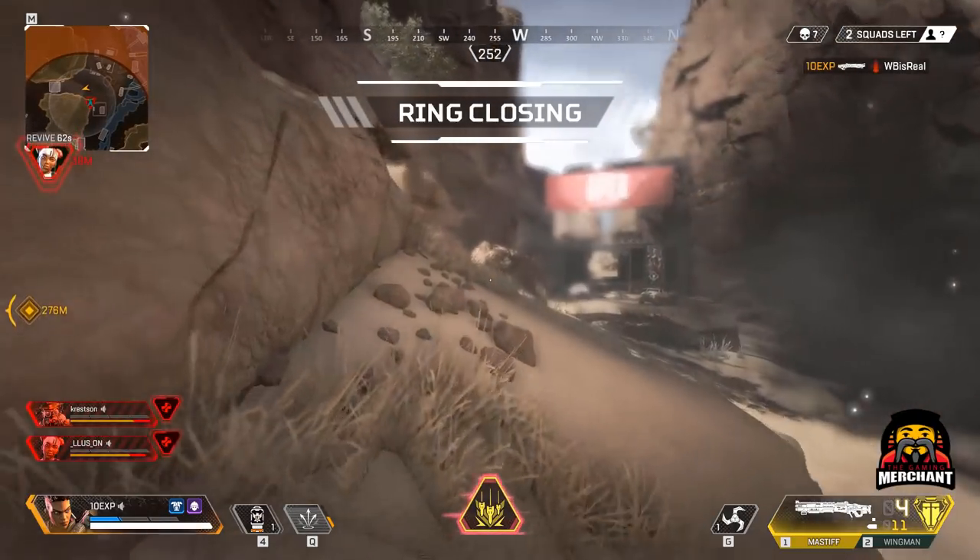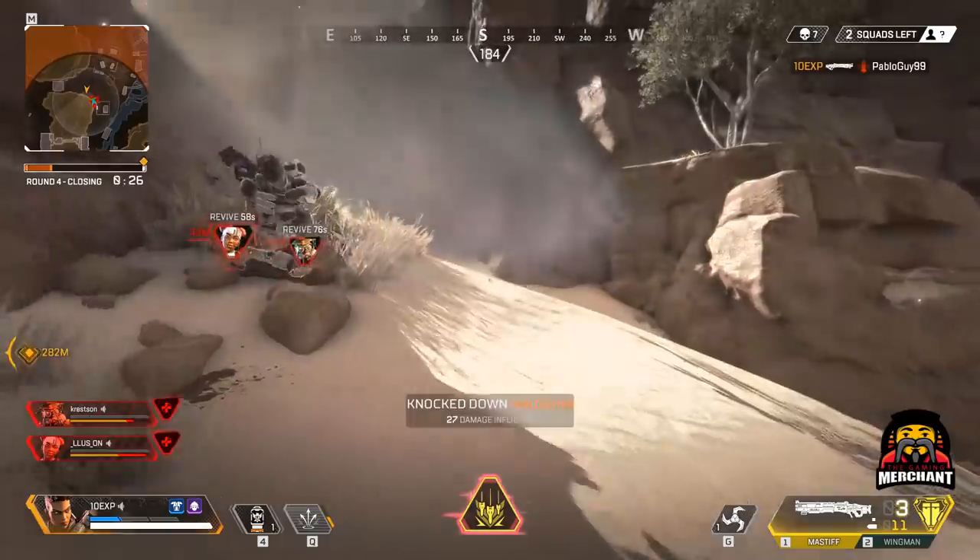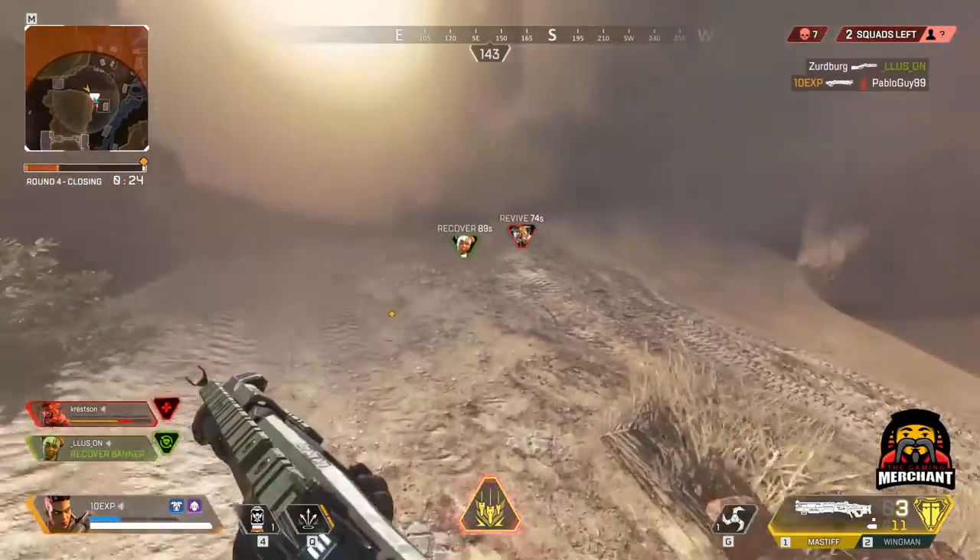For even more speed, make sure to holster your weapon whilst you're sprinting. Once you get close enough, you can equip your shotgun or SMG once again.